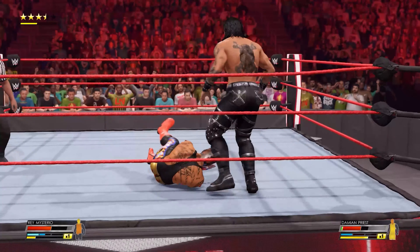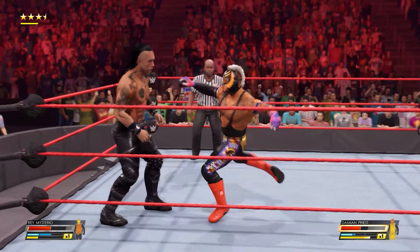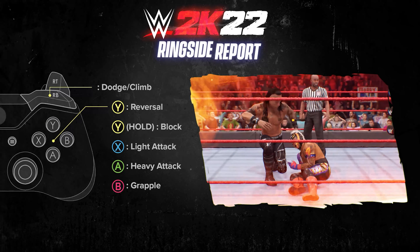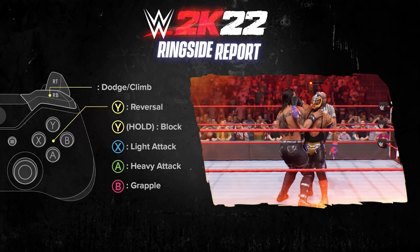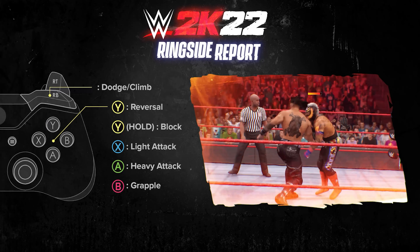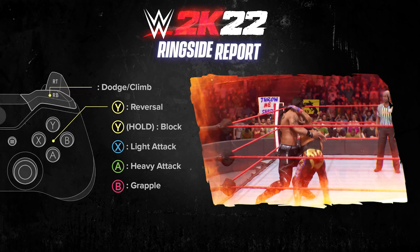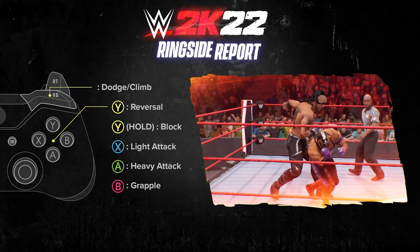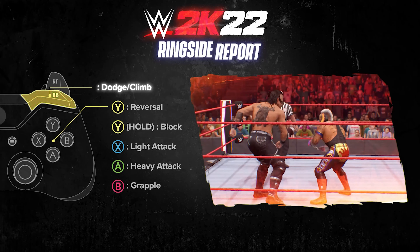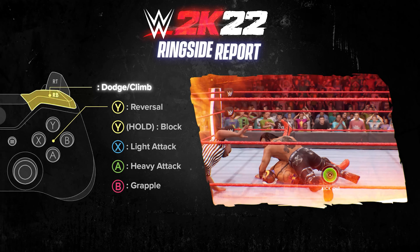Rey has a counter that turns into a Spanish Fly, which I'm assuming is the same Spanish Fly counter we saw in the trailer with Sasha Banks. I don't like seeing unique counters like that on superstars who would never do that move in real life — I think that takes away from the realism. Realistically, Rey is not going to be able to lift Damian Priest up to do an exploder suplex into a Spanish Fly. There are also weight limits stopping Rey from lifting Damian Priest, which is fair, though it'd be very different if it was Big Show or Kane.